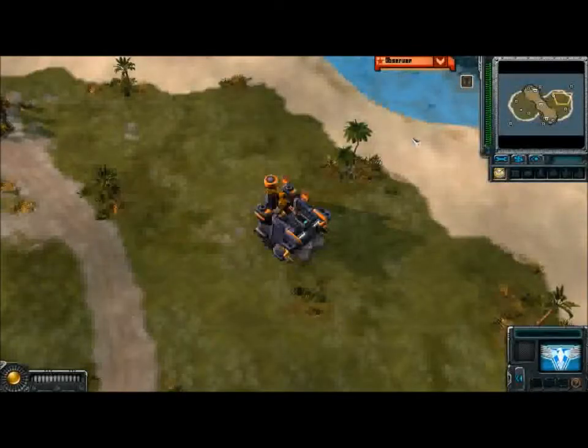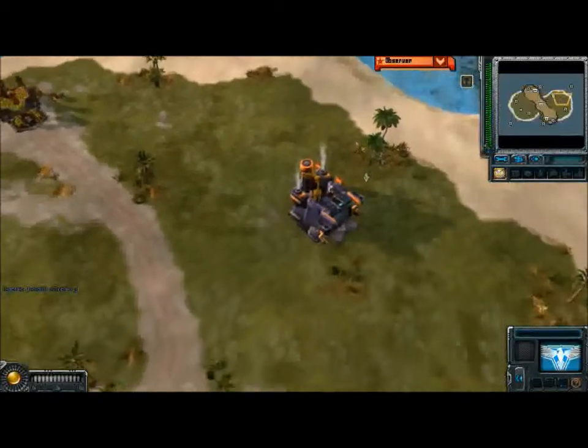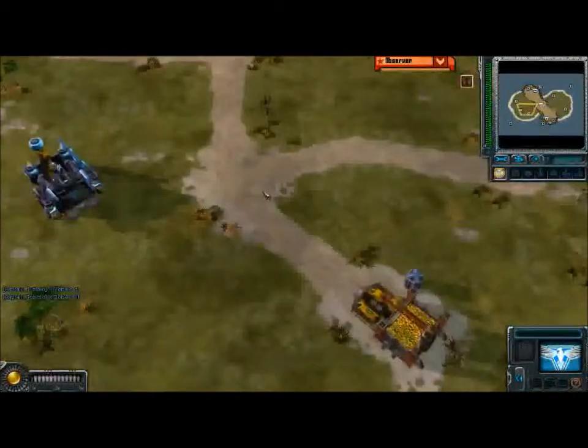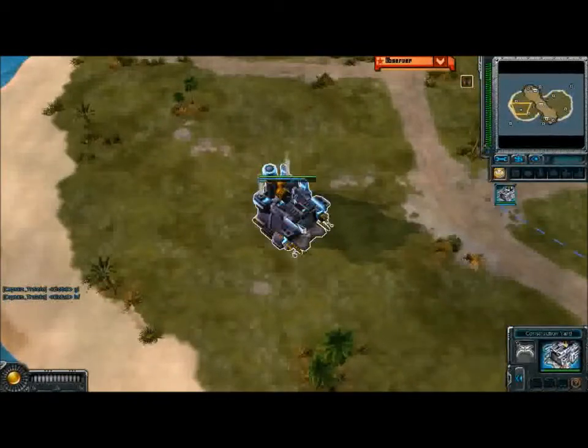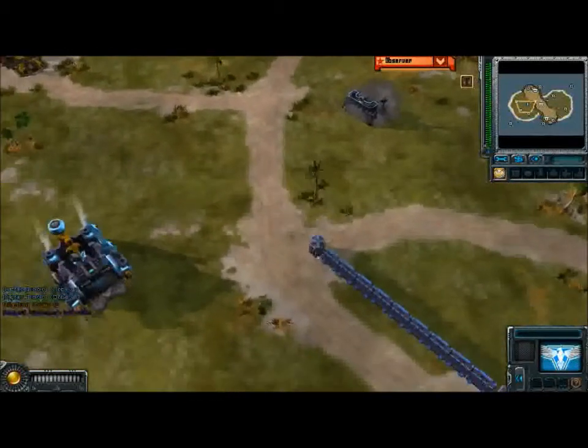Alright, we are in an Allied mirror. Kiwi spawning as the Orange Allies as usual, and we have C9, also known as Captain Trollolo, as the Teal Allies.